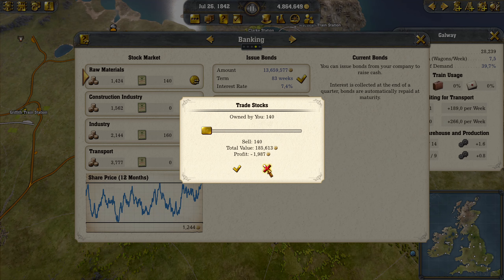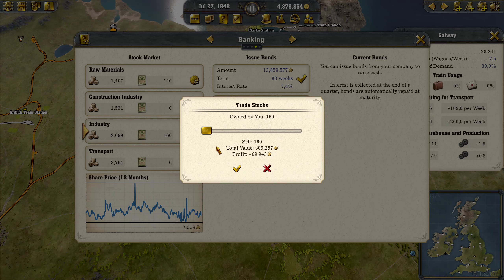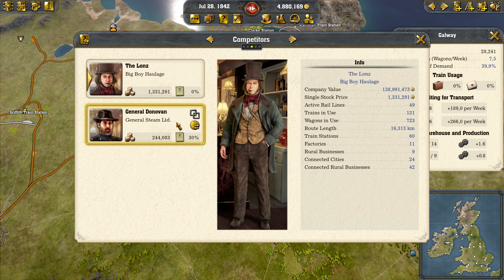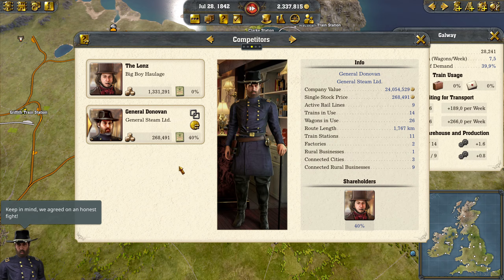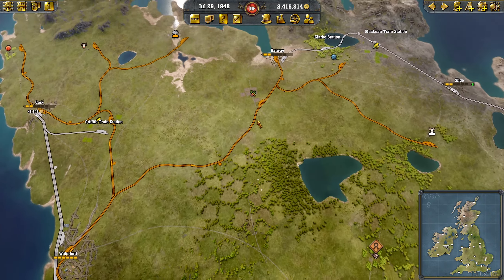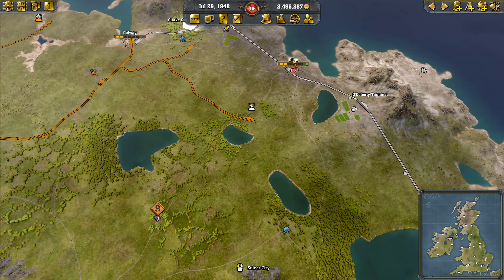Raw material stocks are up — apparently we're still not making profit on it though. That was my industry stocks. I'm going to go into my competitor here and buy another 10%. Got the up arrow in Sligo there.